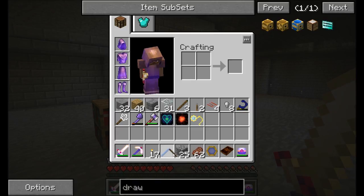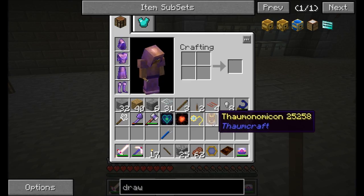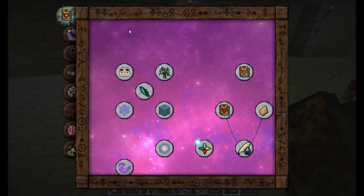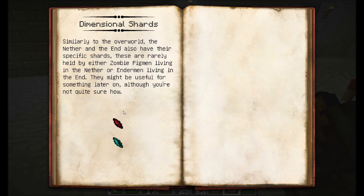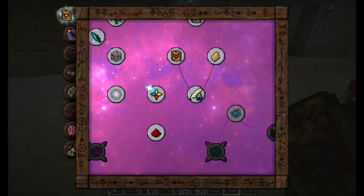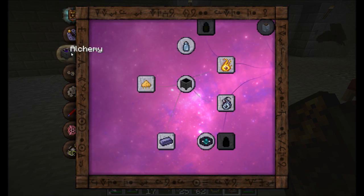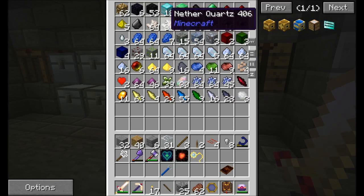I want to hit this little thing with a wand here and get myself a Thaumonomicon. There's a new version of Thaumcraft here — dimensional shards, nether and end shards apparently. That's Thaumic Tinkerer adding that. There's a ton of research to do, as usual. But check this out — do we have any coal? Have you seen what happens when you scan stuff now?